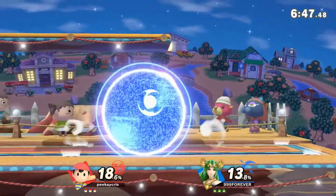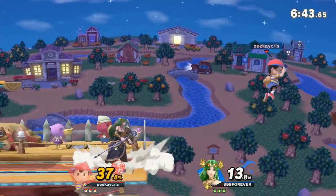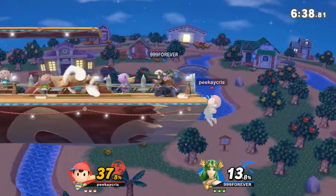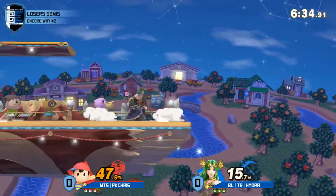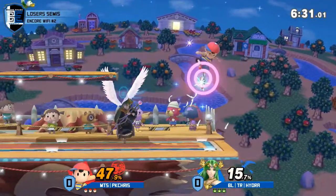Really nice stall on the PK Thunder as well. Try to circumvent the down tilt. I like that side mag. I like the fact that Hydra didn't go for the fastball after that neutral air - he was just perfectly positioning himself so that he'd be able to still punish the PK Fire and not get caught in it.